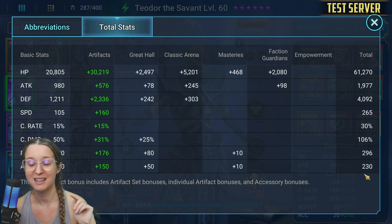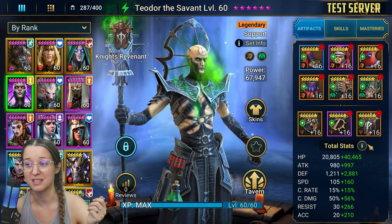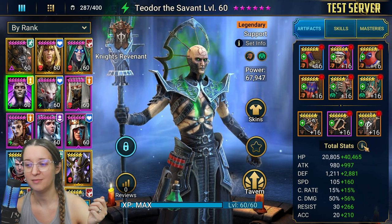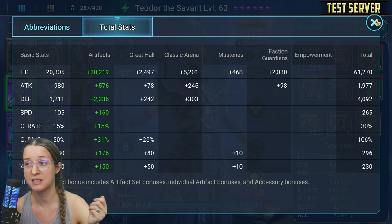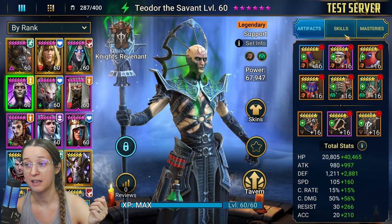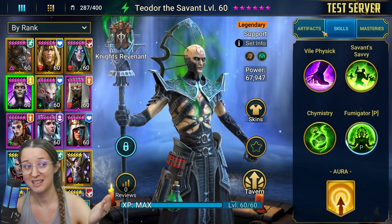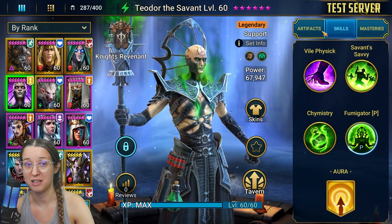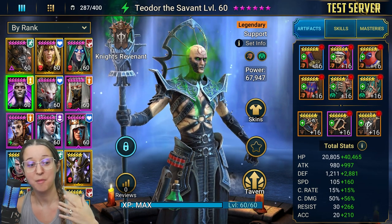I do have more accuracy than I think I need, considering he has an accuracy aura. I think 200 plus the 50 from the aura is going to be enough for accuracy. The resistance isn't that high for the dragon so it's not too bad. I would say try to get close to 300 resistance - that's ideal for dealing with the dragon and the poison being thrown at you. But as long as you're not dying you can kind of play that by ear and maybe adjust your stats elsewhere. He is awesome - let's go change his gear.